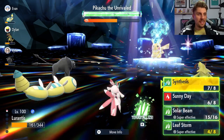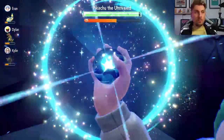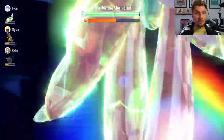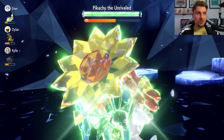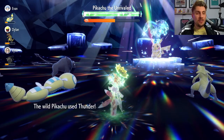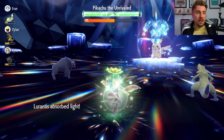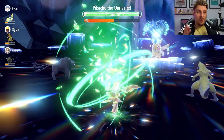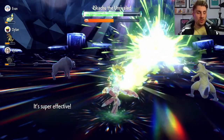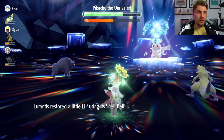We can now Terastallize — we are at plus 6. I would suggest locking in Solar Beam if you have the sun active on the field this turn, because this means you are not going to miss. If you Terastallize and go for Leaf Storm first turn, relying on the Shell Bell for health recovery, it's probably not advisable — click Solar Beam first to make sure it hits. Once Terastallized, it's really important that we do not faint. If you lose your Terastallization against this Pikachu, you won't be able to do any meaningful damage at all, as you've seen how little damage we dealt before Terastallizing.